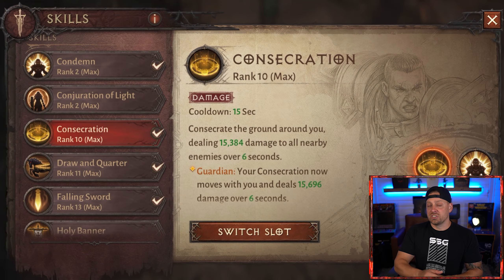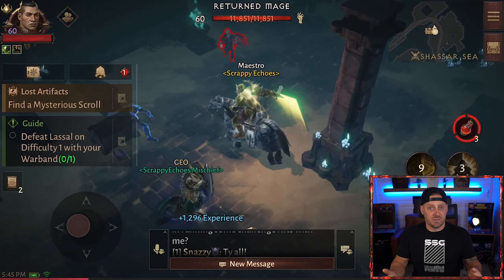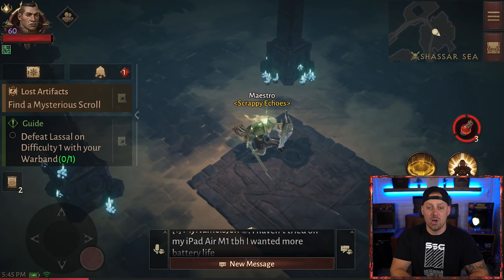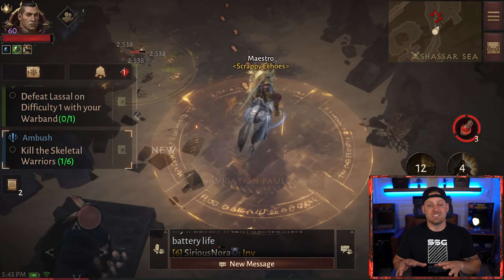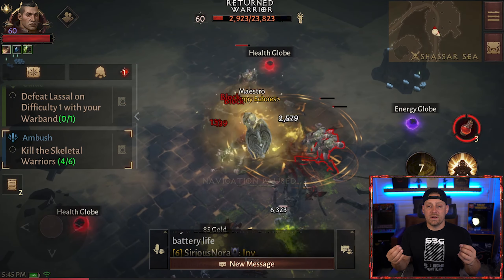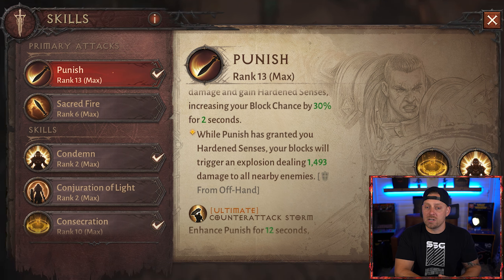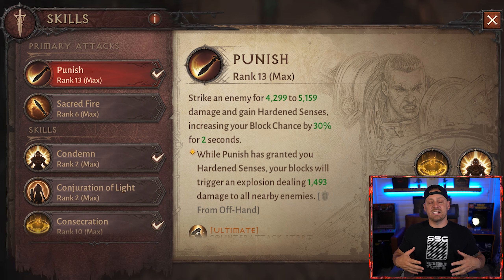Consecration is the third skill, which consecrates the ground around you dealing 15,384 damage to all nearby enemies for 6 seconds. Because of the head piece, your Consecration now moves with you, dealing 15,696 damage over 6 seconds — plus another 2% damage from the charm. Condemn is the final skill, building up a massive explosion dealing 7,524 damage to all nearby enemies over 6 seconds, and the leg piece adds a 20% radius increase for Condemn. The primary attack is Punish, and because of the offhand weapon, while Punish has granted hardened senses, your blocks trigger an explosion dealing 1,493 damage to all nearby enemies.